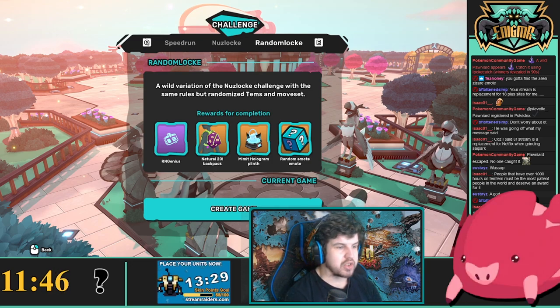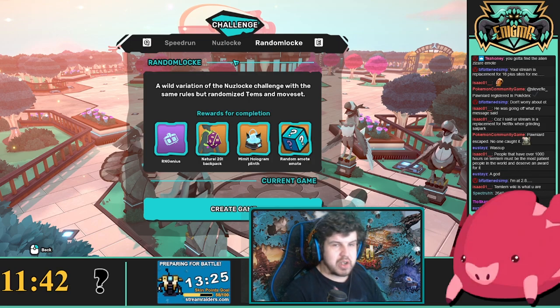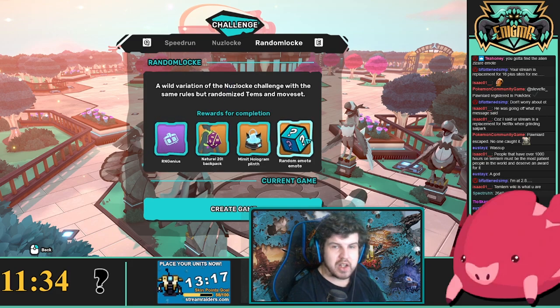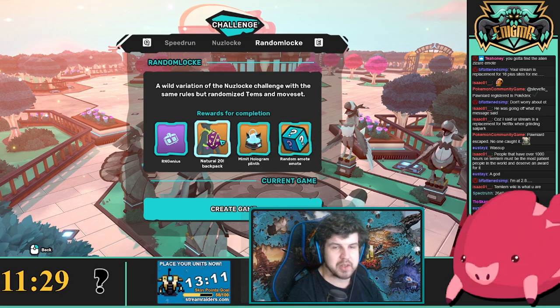Random Lock is going to be just exactly what the title says — everything is randomized. You have Tems that are randomized, moves that are randomized, items that are randomized. There are still consistent strategies to help you through even if things are completely random. You do get some pretty decent rewards, like the emote or the backpack, for example.